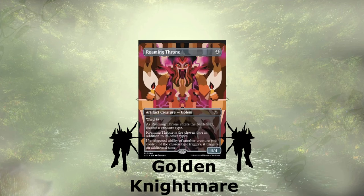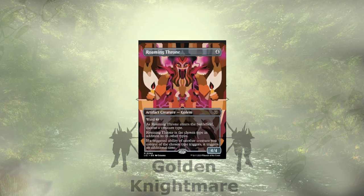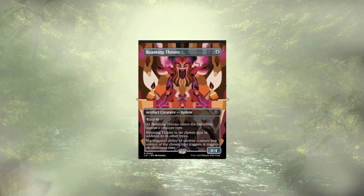Last up, the golden nightmare of the deck: it's Roaming Throne, a 4/4 for 4, which is going to double up all of our pirate triggers. Doubling triggers is a good way to run away with the game, and cheating out multiple creatures every turn will make it impossible for most of our opponents to keep up.